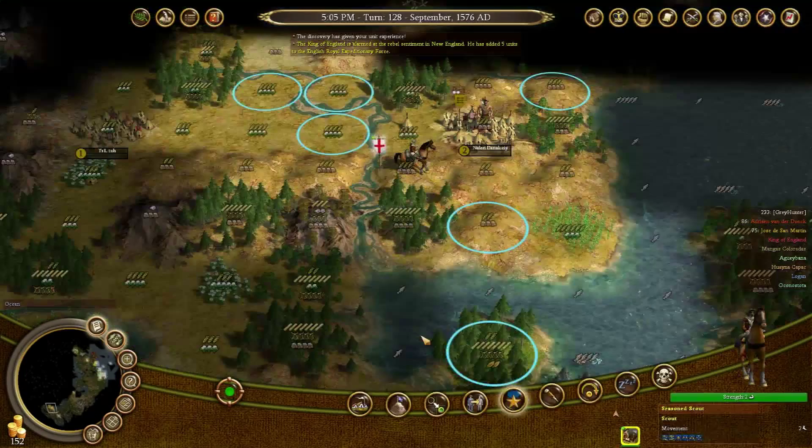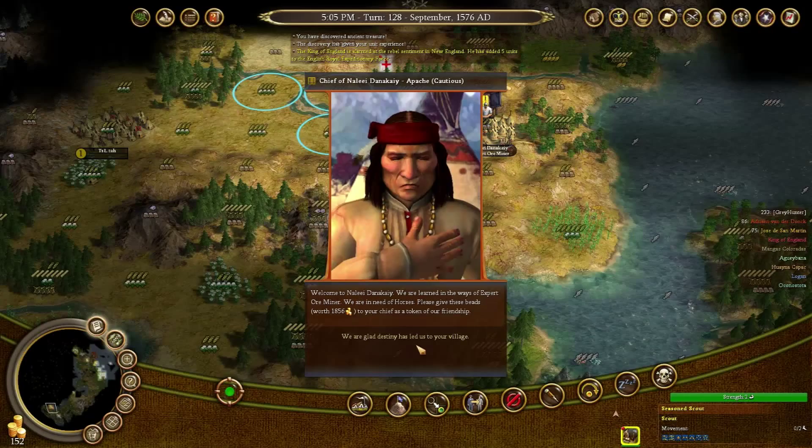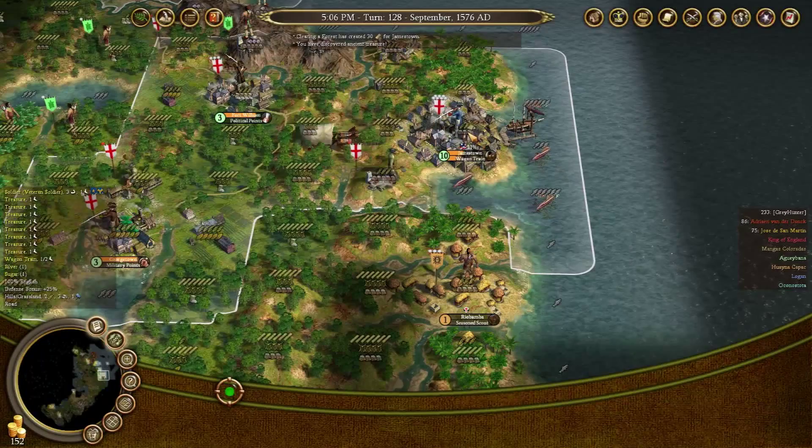Oh hey, you got promoted - take Veteran and explore some more. What did you give us? Treasure worth 1856 - not bad. March back. Clearing a forest has generated 30 lumber. Good, you're done - perfect.